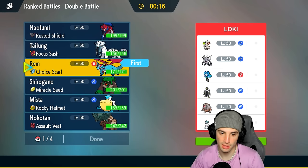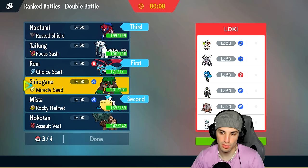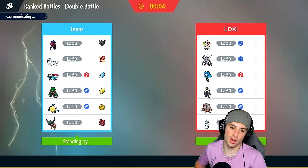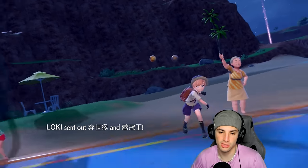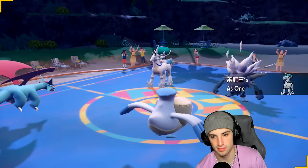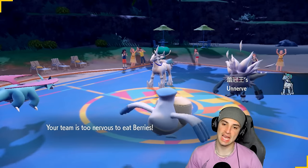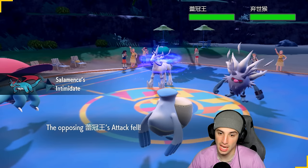With Zamazenta and Rillaboom in the back. Salamence and Pelipper lead — great because of Intimidate, Hurricane, and Choice Scarf. If they have Annihilape doing Final Gambit, we can outspeed and hit with Hurricane. They end up leading Annihilape and Calyrex Ice Rider. This is definitely Final Gambit Annihilape more than anything — they're not running Clear Amulet, so we love that. Intimidate pops, Fine's ability activates no big deal. I'm not going to Terastallize right now — I'll save my Tera and just Hurricane that thing. Weather Ball into Calyrex's slot.